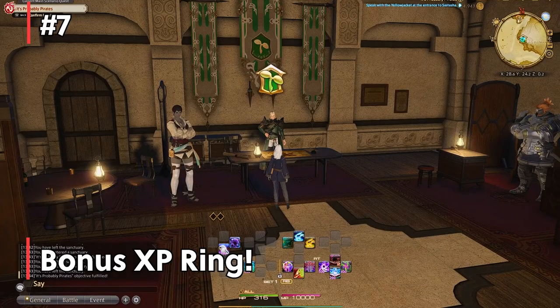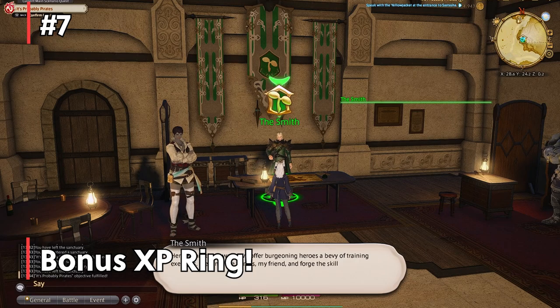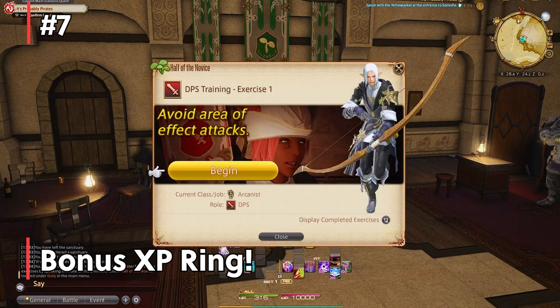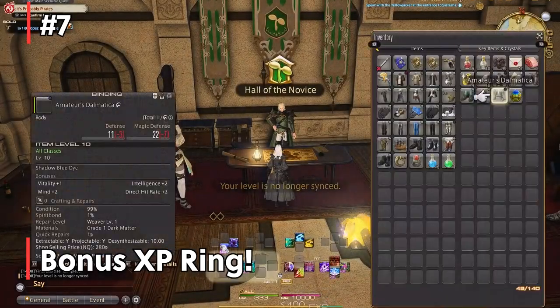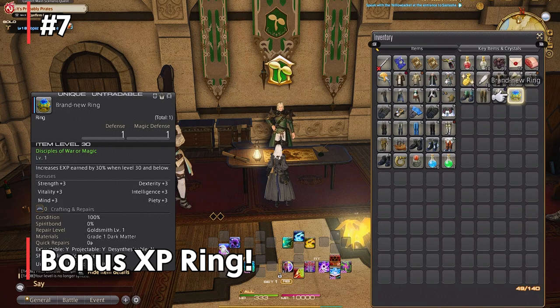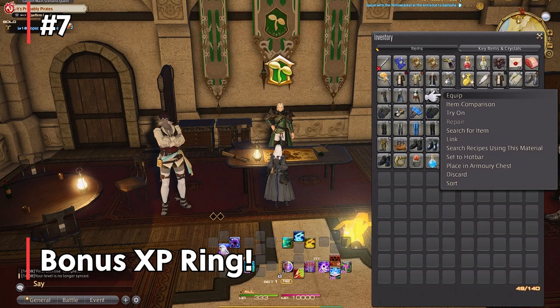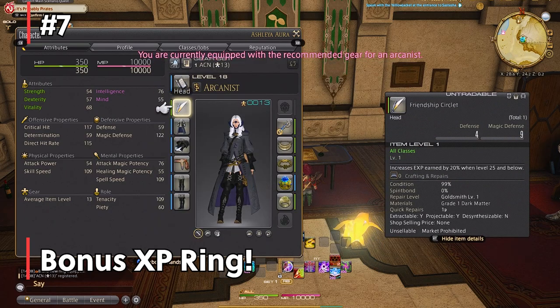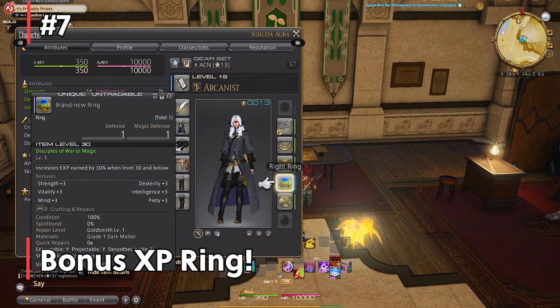Number seven: you can get a bonus experience ring that will really help level your jobs early on. You get this ring by doing the Hall of Novice. The main story does take you to the Hall of Novice, but it does not make you do the tutorials. Once you reach it, talk to the NPC and do all eight tutorials to get the 30% experience bonus ring. You also get some new gear that'll last you a couple of levels. This is great for all your jobs when leveling from one through 30. Also, if you have that ring equipped and do leveling roulette at level 50 and get synced to a level 22 dungeon, you still get that bonus experience — it works for synced content.